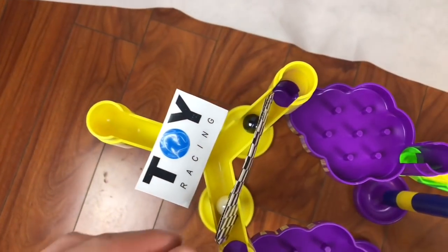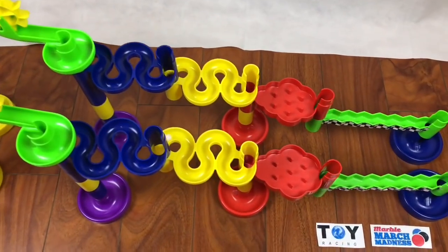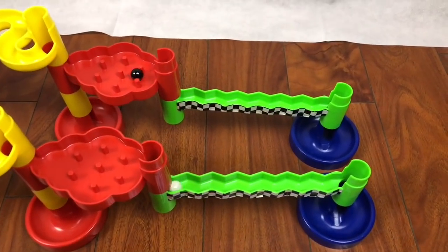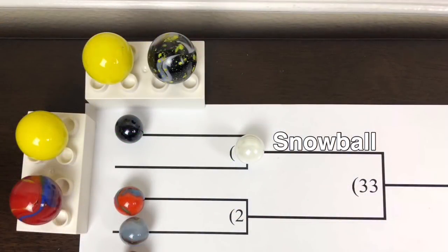Our first one will be Black Pearl versus Snowball. Up top we have Black Pearl; on the bottom we've got Snowball. There they go, and it looks like Snowball has a slight lead. He'll keep dropping — they're getting a little bit caught in the barriers — but yes, Snowball will have it and will advance to the round of 32.